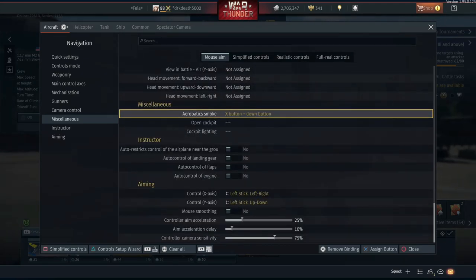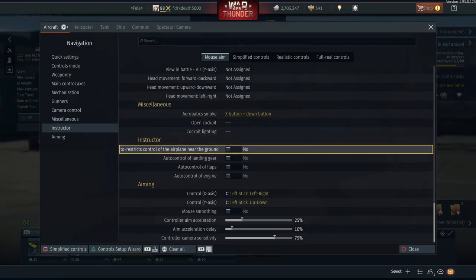The instructor section is very important - I recommend setting all these to no. In War Thunder we have what's known as the instructor which will attempt to correct all of our inputs. For instance, 'also control of the airplane near the ground' will actually restrict your movements when you get to around 200 meters. Once you get the basic feel for the game you're more than capable of manually correcting 90% of these situations, so having this set to on is really only going to hinder your turning ability and performance since you will be constantly fighting against it.